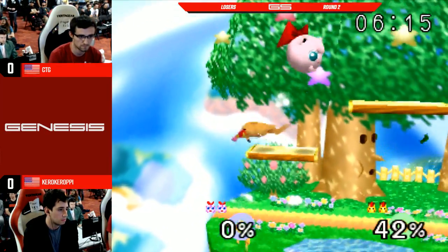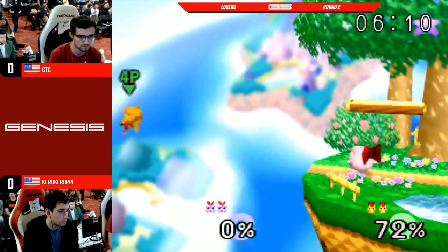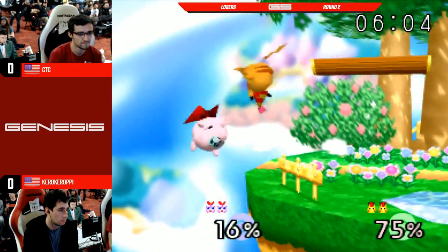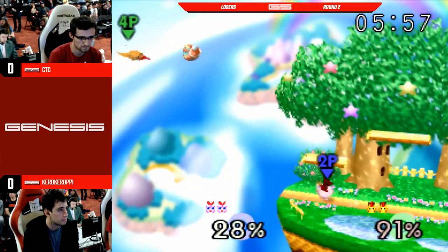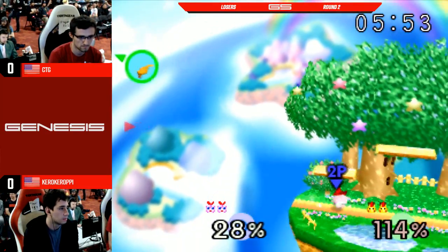It can be very difficult. I do think backward-facing up-airs work very well also, though. It can be very hard to recover as Jigglypuff. Oh, that's a nice jab! He was a little slow on that. I didn't hate that F-smash either because it moved his hurtboxes over there. Jigglypuff, like Kirby, moves during his forward smash — oh, and a very nice forward air. Up-tilt.